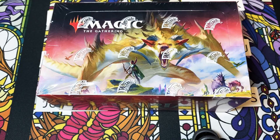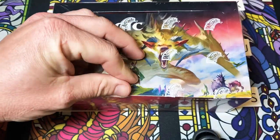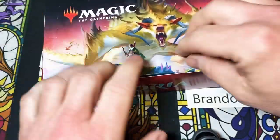Welcome back everybody, glad you could make it. Today we have another sponsored box. We're going to open this thing up and divide it six ways, open the packs, and roll for the topper. We're going to see what we get.